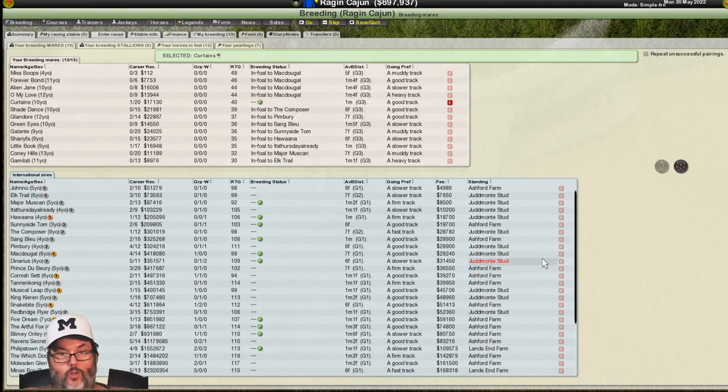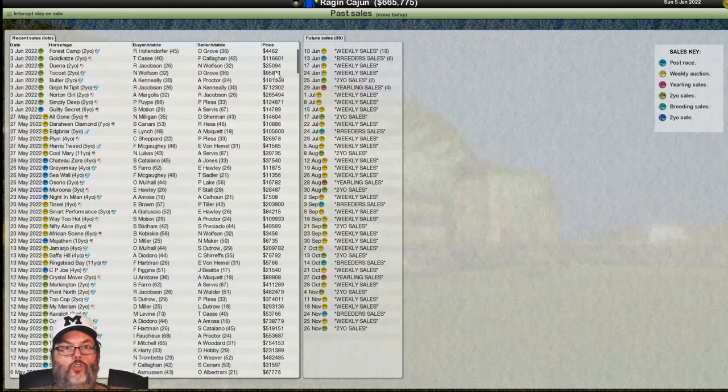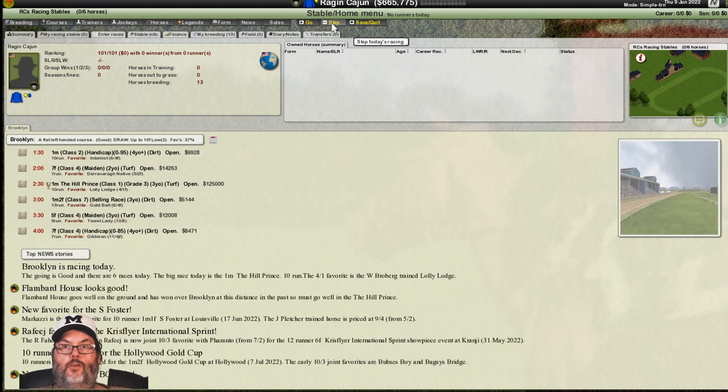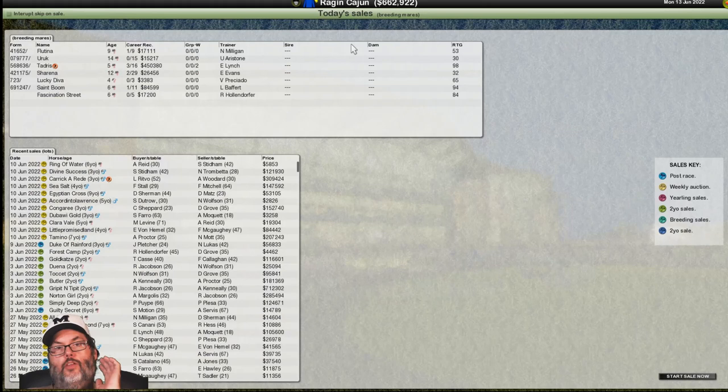We want McDougal one more time and luckily he has done his job with gusto. All of our brood mares are in foal. I'm going to go to the breeder's market on the 13th and we're going to be able to step our game up. Now that we have $662,000, I still don't need to buy anything for my farm — no jockey, no start boy, none of that.